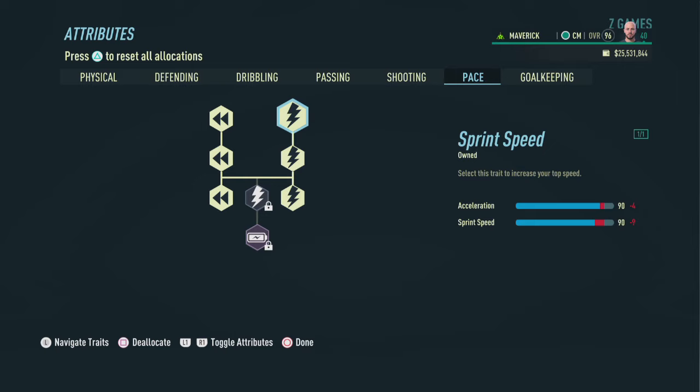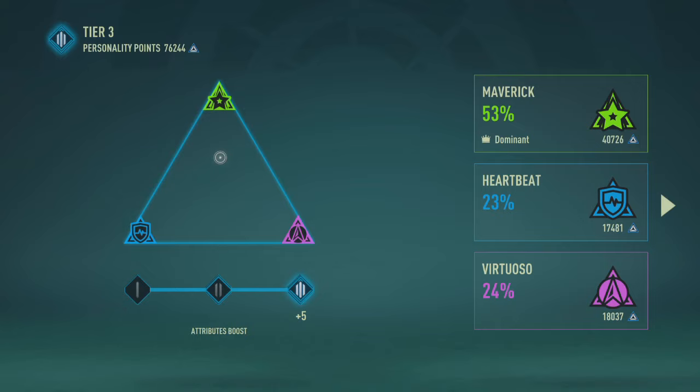Now on to pace. We're going to pick up three accelerations on the left side and three sprint speeds on the right, to end up with a 19 in acceleration and a 19 in sprint speed. As a center midfielder, you don't need more than that — this build is not about pace, it's more about passing.